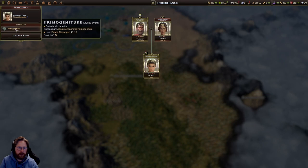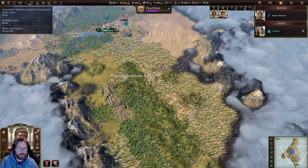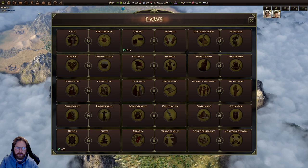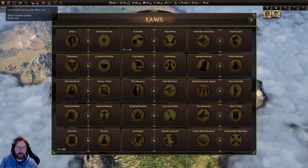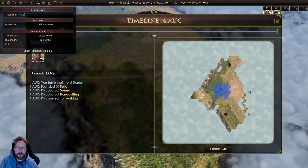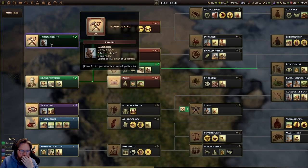We have the law — oldest child. There are some laws available. We have our kind of game log, and here we have a research tree. This will take some looking into.